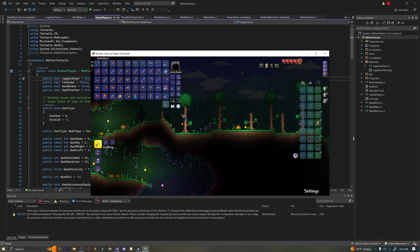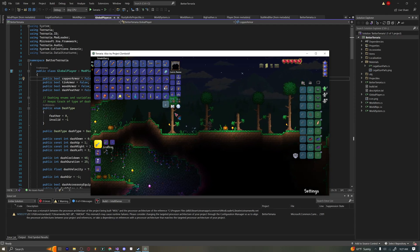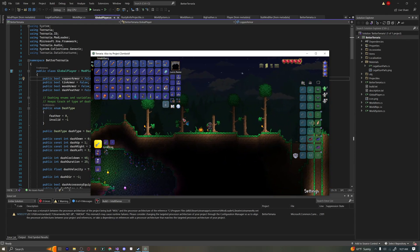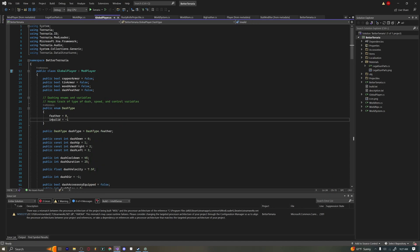It's nothing too crazy, but when you're really in the early game you can see that this makes quite a big difference. Like if I just have my lead armor on and I'm running around, this could be a really great way to kickstart a Hermes Boots effect or maybe get out of the way of a boss's attack. So it is quite effective, and that's what we're making right now.